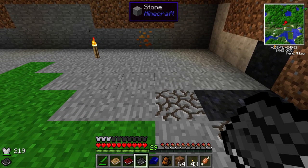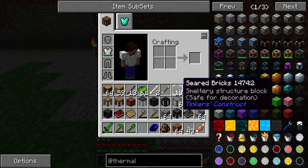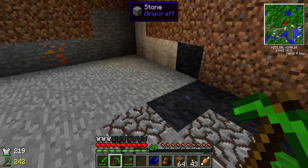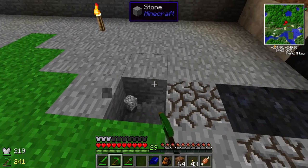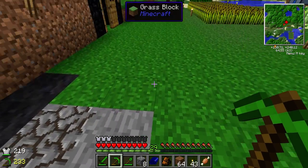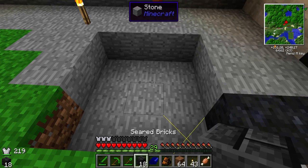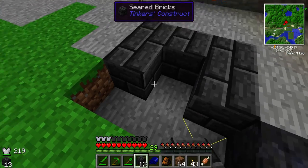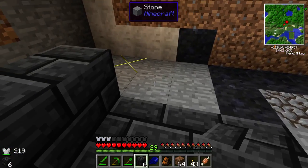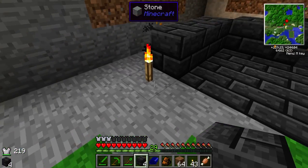Now, you can do a minimum size of two by two — that's the minimum size. I'm going to do a three by three, and I'll do it two away from each edge. Let's place it just here. What I do is mine out a three by three area, then use the seared bricks and put them in.